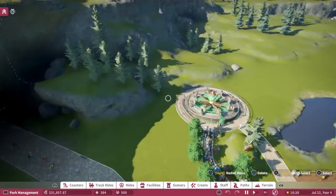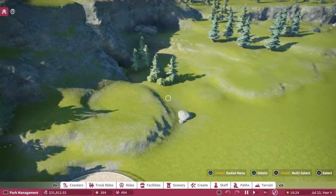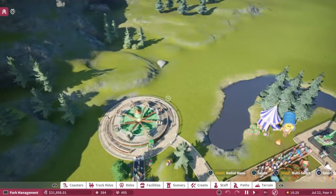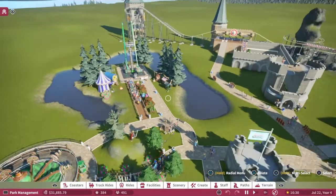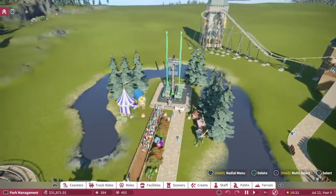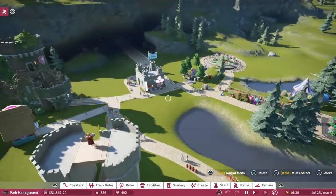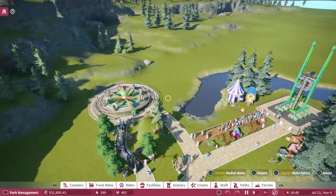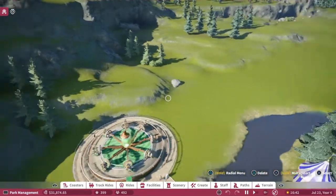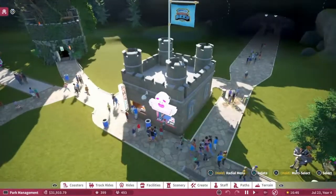So what is the plan for today? I'm thinking of putting a food court area in over here. The last couple of rides we've done — we've done the roller coaster, there's a thrill ride — we don't really have any gentle rides for kids, so maybe we'll put in a couple rides like that.